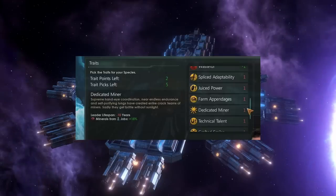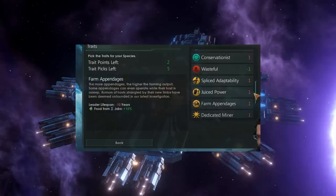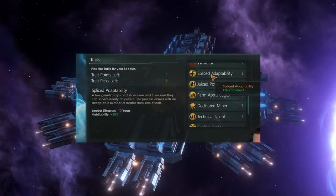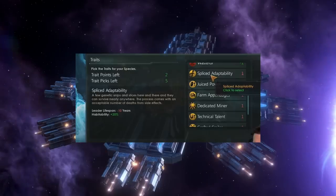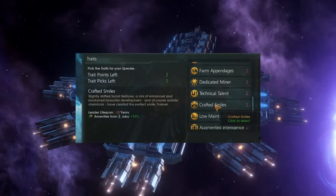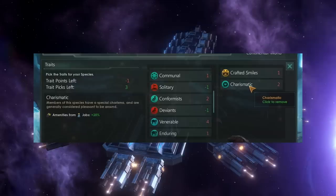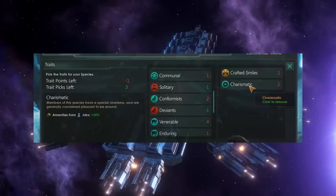Dedicated Miner is minus 10 years leader lifespan and plus 15% minerals from jobs. Technical Talent is basically the same but plus 15% energy from jobs. Farm Appendages is plus 15% food from jobs. I missed the very first trait: Spliced Adaptability, which is plus 20% habitability for only minus 10 years leader lifespan. These could be really powerful combined. You can also stack all of these Overtuned traits along with regular traits with no problem at all — so for example you can take Crafted Smiles along with Charismatic for a total amenities from jobs output of plus 25%.